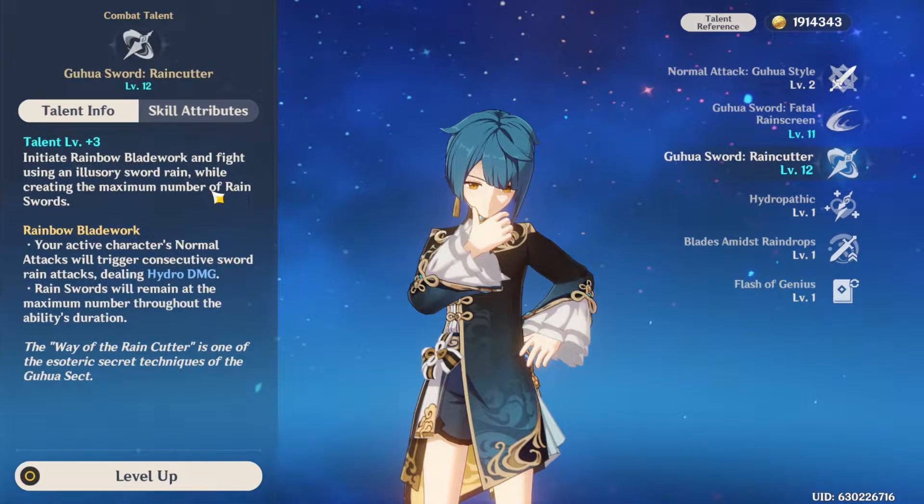His elemental burst, Guhua Sword: Raincutter, initiates Rainbow Bladework. This effect allows active characters' normal attacks to trigger continuous rain sword attacks that deal hydro damage. The rain swords stay at their max number throughout the burst duration.